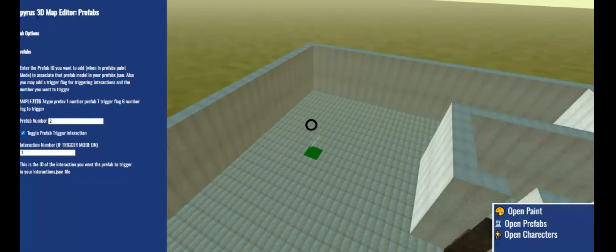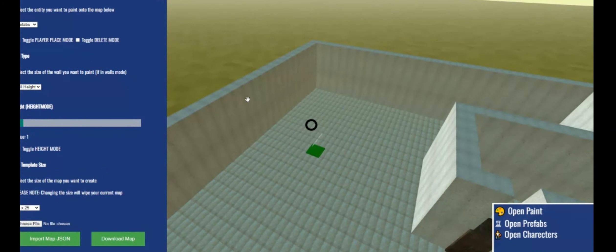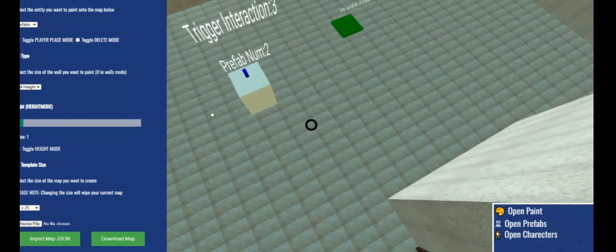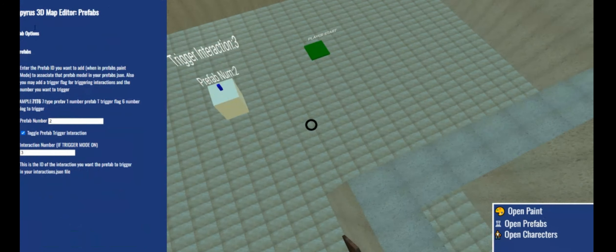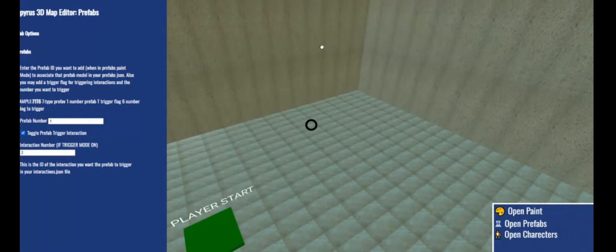I've also implemented the prefab system properly. Via the UI, you can put in the number of the prefab you want to put into the game, whether it's a trigger — i.e. whether it triggers an interaction when the player looks at it — and then the number of that interaction. That all works perfectly now.